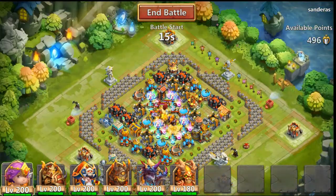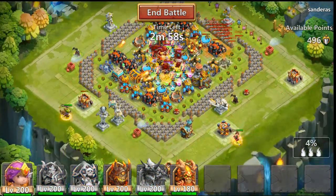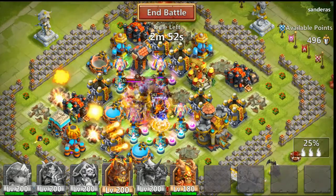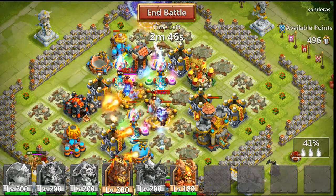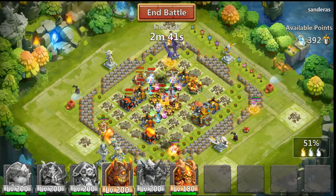I'm gonna start with my Demogorgon on top, followed with my Aries and Reddrake. Now I want my Cupid to proc. Looks like most of the heroes are dead I think. Looks pretty solid.